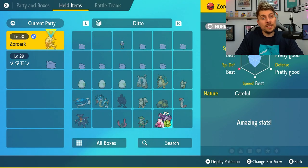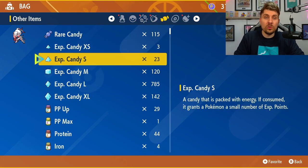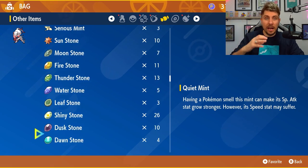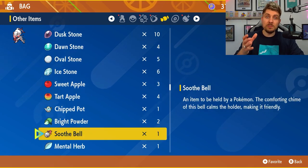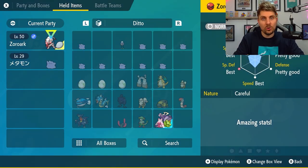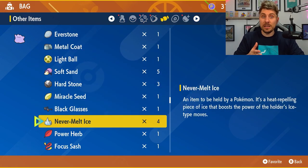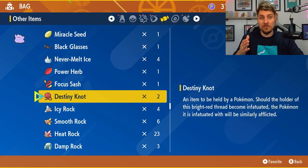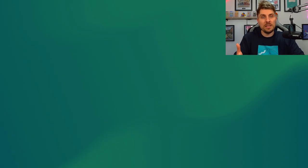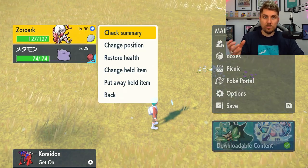Once you've got your Ditto and your Zoroark, put a Destiny Knot on your Ditto or Zoroark so any good IVs get passed down to the baby Pokémon. The other crucial thing is to put an Everstone on your Hisuian Zoroark — if you don't, you'll just breed regular Zoroarks and not the Hisuian version. With the Everstone attached, the eggs will hatch into Hisuian Zoroark.